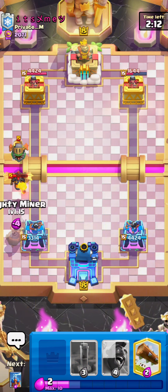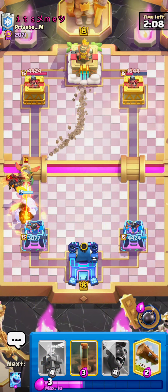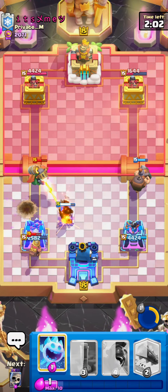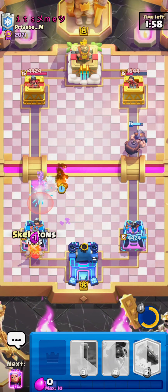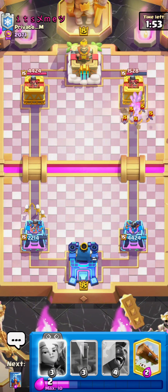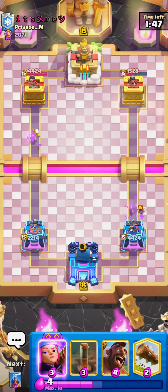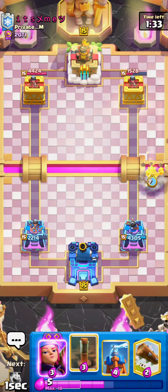I have to go for a Mighty Miner here. It tanks a little bit of damage from the Inferno Dragon, but mainly it's used to kill all the Lava Pups. I use the ability and then go for a Tesla. He goes for a last-second zap to retarget my tower, so I play Skeletons just to make sure the Miner died and my tower would retarget onto his Inferno Dragon. At this point we're up quite a bit of damage, but it's going to be a tough road ahead.